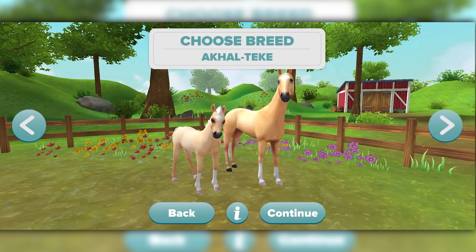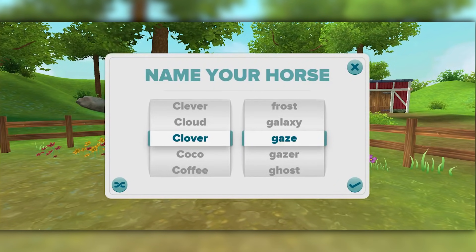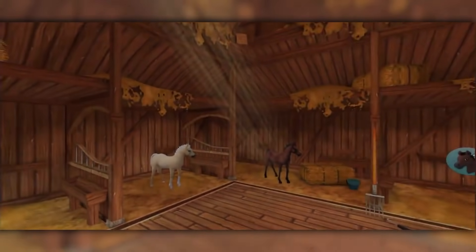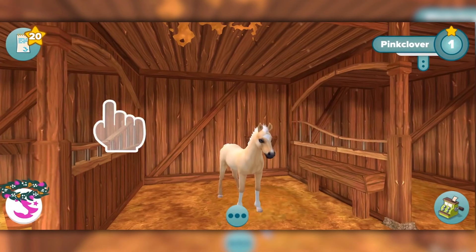We want the Aquatek, so let's go ahead and click continue. Now I have to come up with a name — always the fun part. I think I'm going to call this horse Pink Clover, also known as Pina Colada, because that's just a fun name and I like it. So welcome, Pina Colada! I don't really like palomino horses but I don't really have a choice.